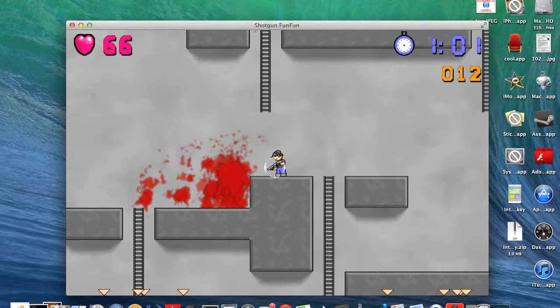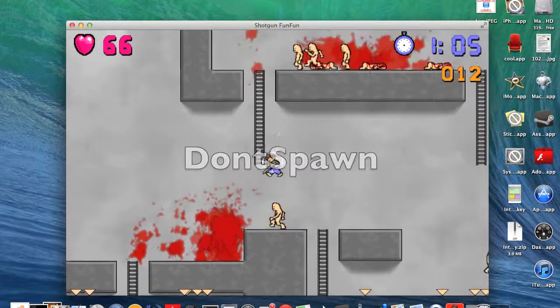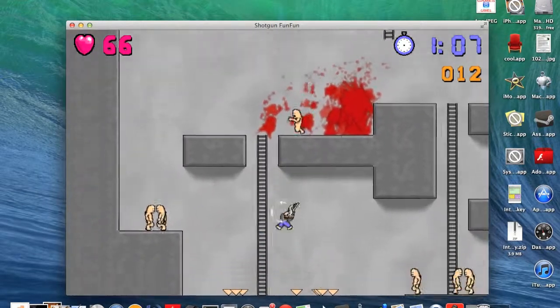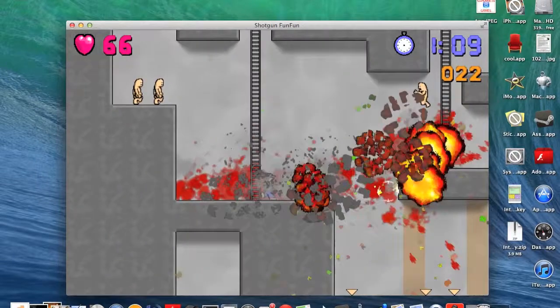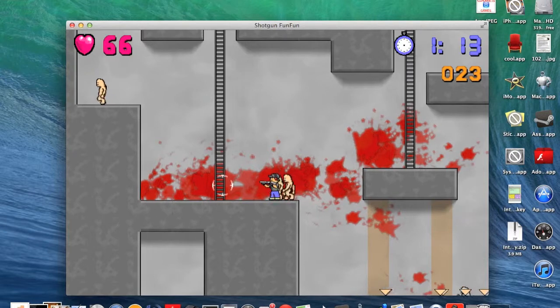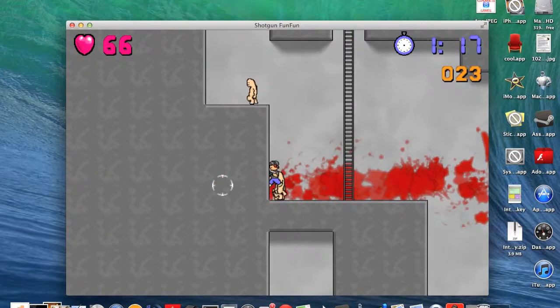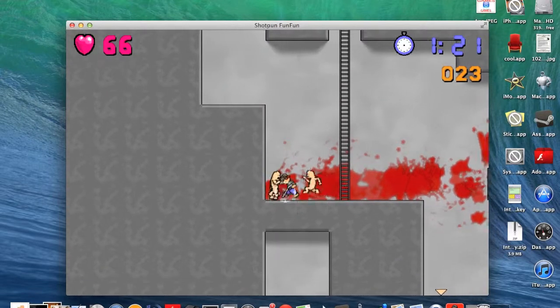Alright, so the next one is 'don't spawn'. If you write in 'don't spawn' it should spawn a lot more demons, so yeah, fight these peeps. And that's actually all the cheats.